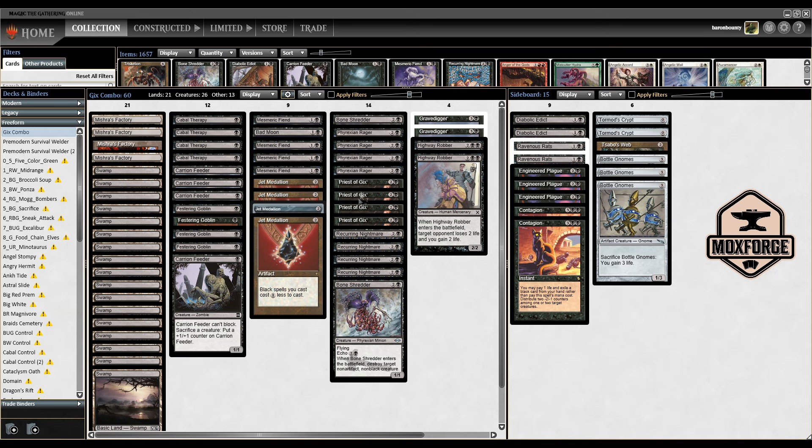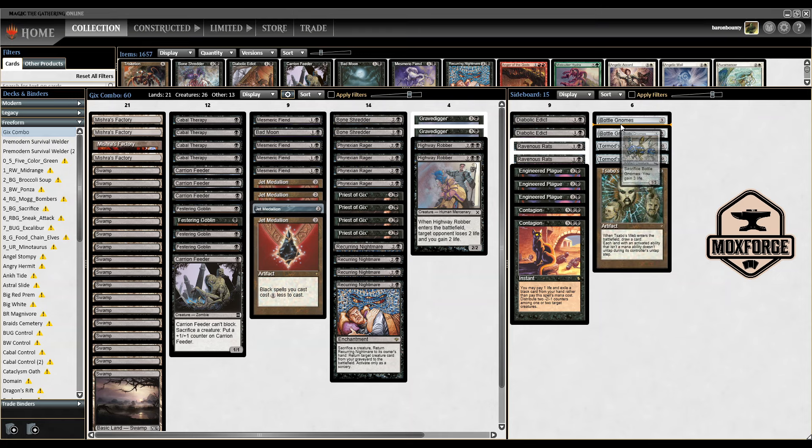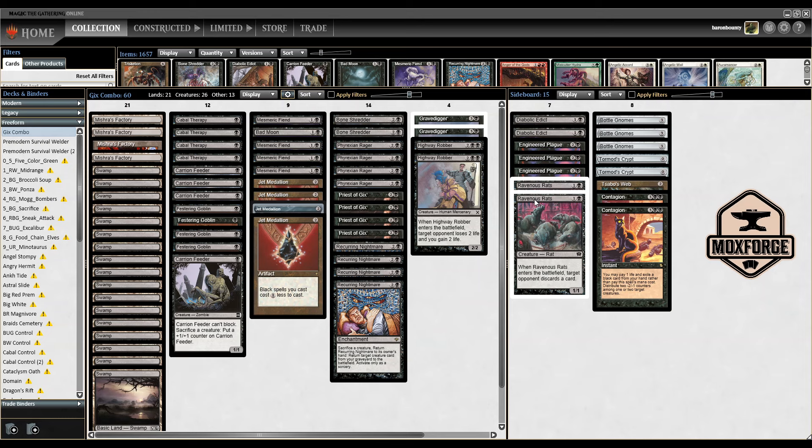Two Bone Shredders and four Phyrexian Ragers round out the deck, helping remove creatures like Meddling Mage or Reanimator threats. The sideboard includes Torment of Scarabs for graveyard interaction, Ixidor's Web versus utility lands, three Bottle Gnomes against Slide — not great alone but recurrable with Recurring Nightmare. Also two Conjugation, two Ravenous Rats for value matchups, three Engineered Plagues, and two Diabolic Edict.